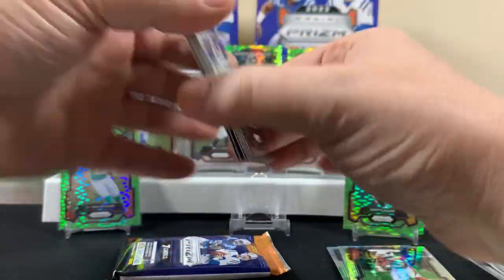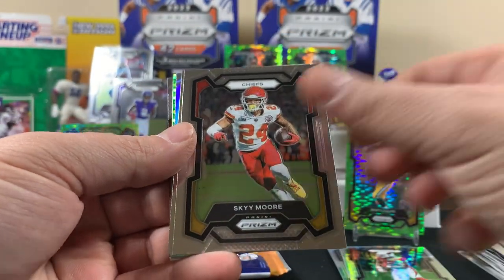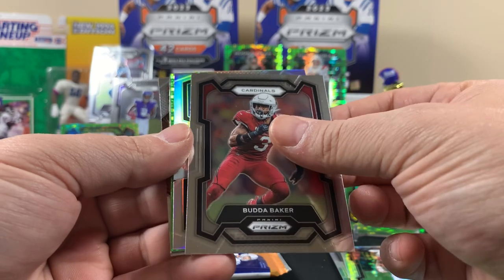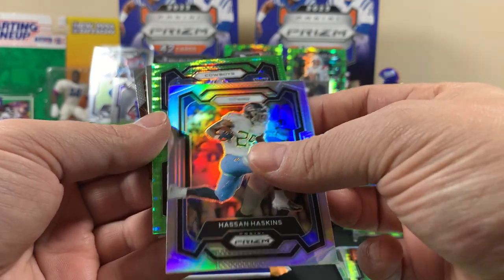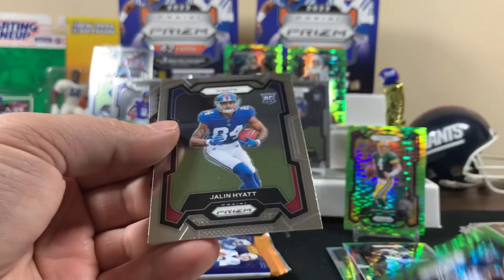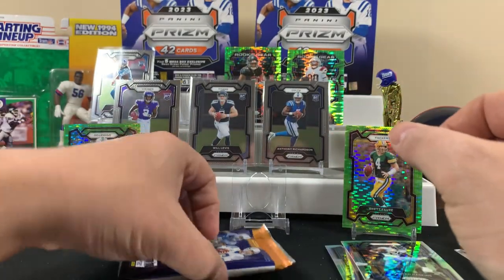There's something on the back — it's a Nick Chubb, it's a Nick Chubb! Buddha Titans, Askins, Cowboys over Sean, Jalen. Alright.